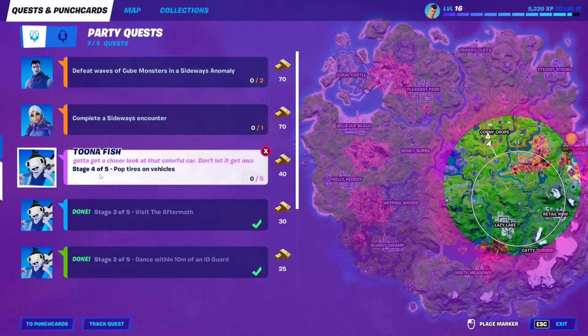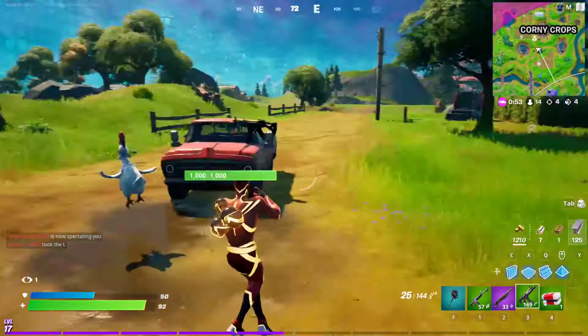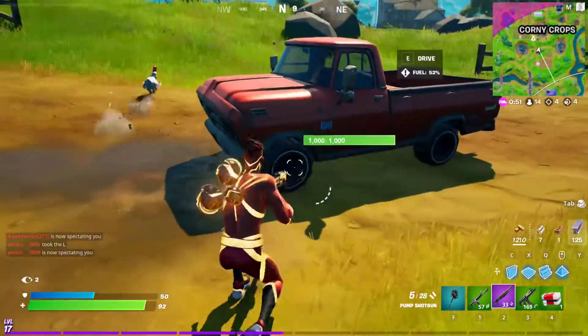For the fourth stage of Tuna Fish and Sponge Cars, you essentially have to pop five tires on vehicles. Basically, you need to find one of these vehicles right here and just pop the tires.